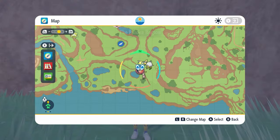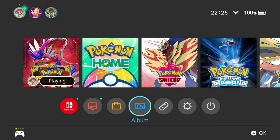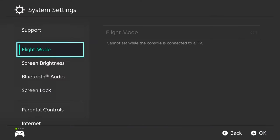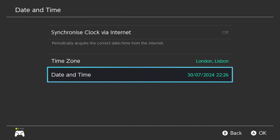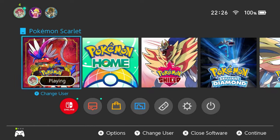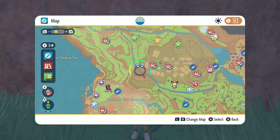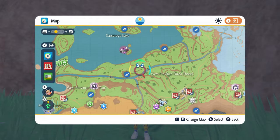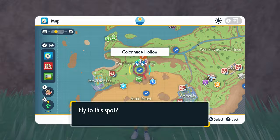Once you've beaten the raid, if you want to farm it this weekend, come onto your map to respawn the raid event. Go down into your system settings, then into System, then into Date and Time. Make sure your synchronized clock for the internet is off. Come into the Date and Time options, just toggle through and hit OK, then come back into your game and all of the dens will respawn on your map. You'll get a new 7-star Terror Raid event den and be able to repeat the process to farm this event over the weekend.